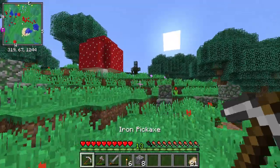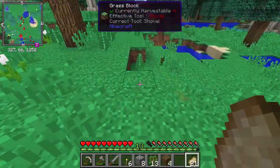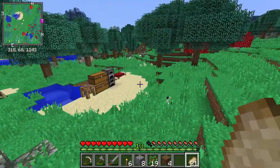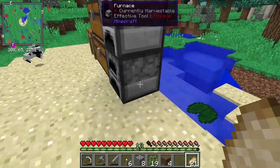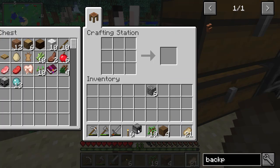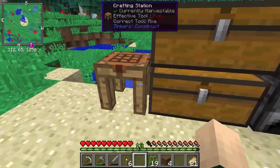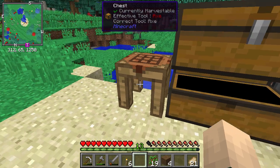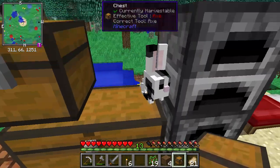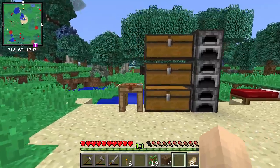Look at all those red dots over here. Does that mean entities? Red means entities, yellow means mobs. Hello there, buddy — how you doing? Thank you for resting on my abode. I think I want to do just one more chest. Bunny, you're so cute but I need you not to be there.